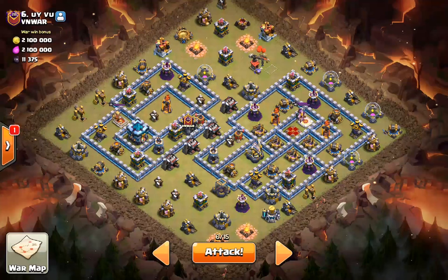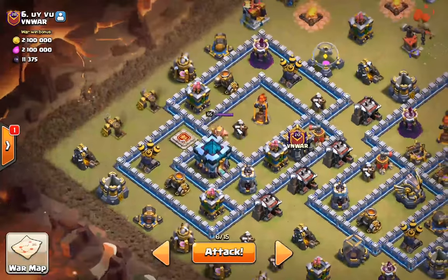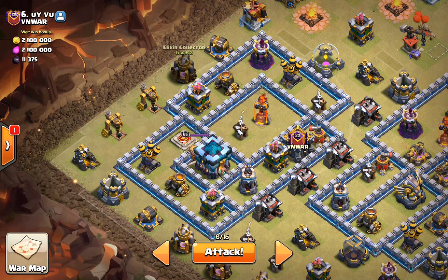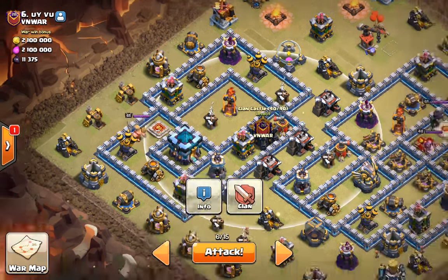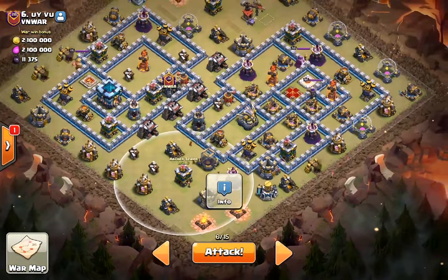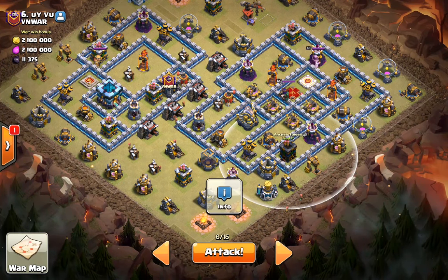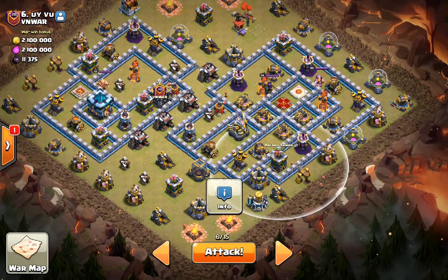We have chosen base number 6 in this war where we have a very simple plan to follow in executing this 3-star. On the left side we have a compartment with the Town Hall and the Inferno Tower. We can send the Wall Wrecker into the Archer Tower and hopefully get both the Inferno, the Town Hall, and the CC without much trouble. Then send the Hog Riders in from 6 o'clock to wreck the bottom side of the base, which is so compact that the Warden Aura and the Hog Riders should not be stopped by the defenses.